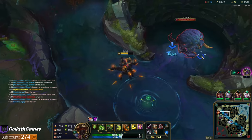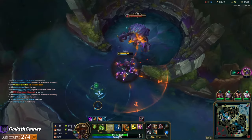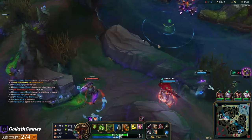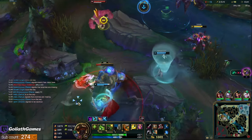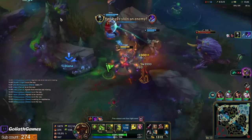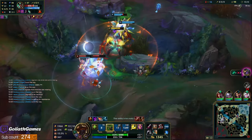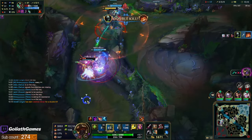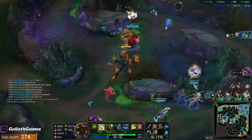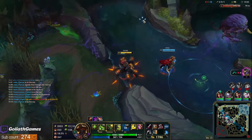Could go for the Rift Herald here — Nár is gonna clear that wave and then probably rotate. I'm a lot stronger than Nár is right now. Oh, we could go for the fight here too! Nice, I actually landed that — kind of a weird angle with the river elevation. I got rid of the blast plant. Super nice Diana ulti! That play is massive for us — not only winning the fight but we also get the Rift Herald.